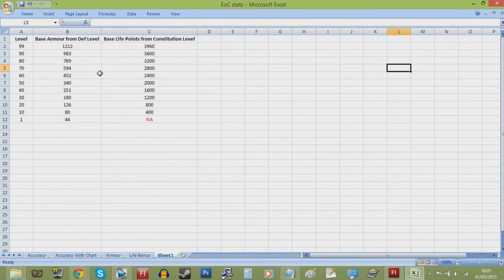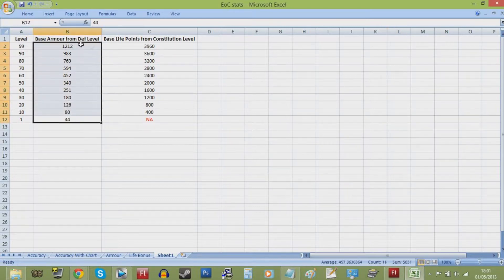It's also worth mentioning that the total armor rating you see on your equipment screen also receives bonuses from your defense level, at the same rate that attack gives bonus accuracy. This means that with 99 defense, you're getting an extra 1,212 armor rating on top of what your armor is already giving you.